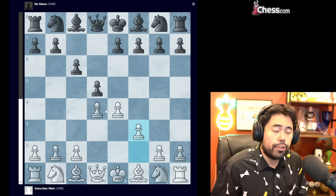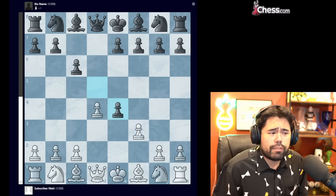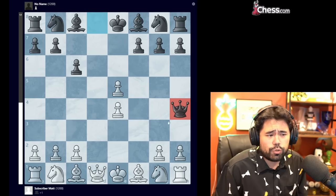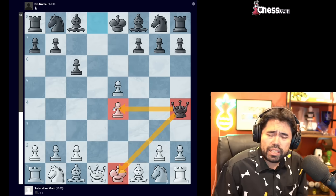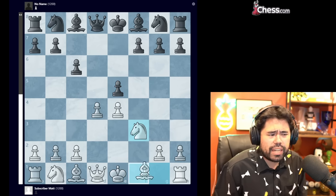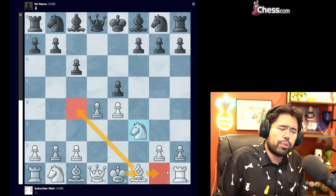At a beginner level, there are a couple of pitfalls to be aware of. The first thing is, after pawn takes, pawn takes e5, you need to be aware of this idea with queen to h4 check, which attacks the pawn at e4 as well as the king on e1. If you're aware of this and know to play knight f3 followed by bishop c4 and castle, with the quick development, it should be pretty straightforward.